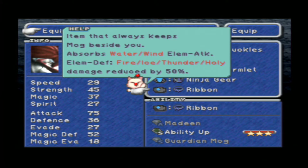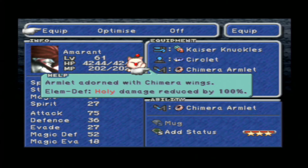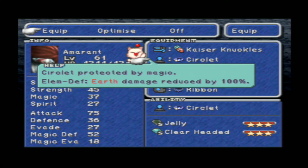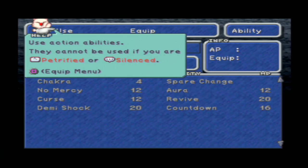For Amaranth: Ribbon same as Zidane, Ninja Gear to absorb shadow, Chimera Armlet because of the Holy damage reduction, and Circlet because it's the strongest. Kaiser Knuckles - they have the elemental attack wind on them, and with No Mercy it's gonna be causing a lot of damage.